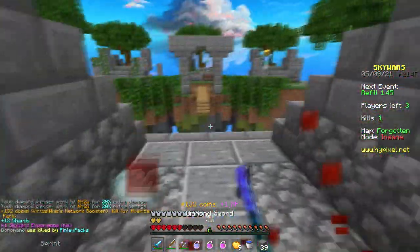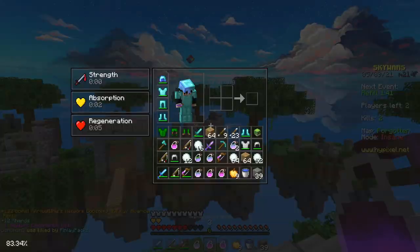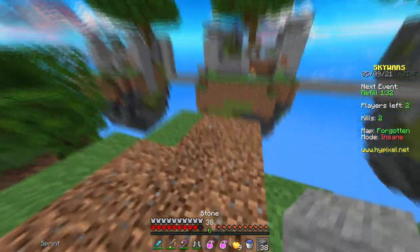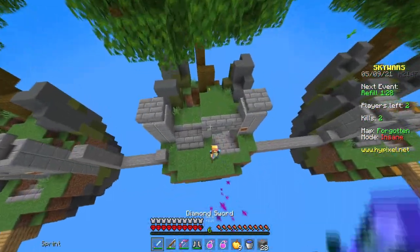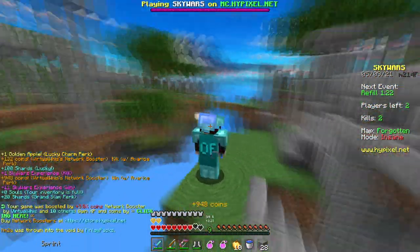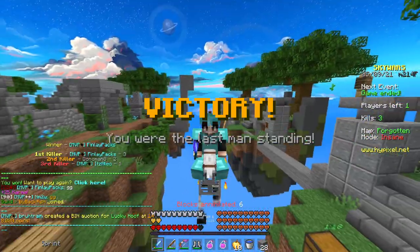Oh wow, he survived again. This is the last guy — I have this frog potion. Is he gonna expect this? No he's not — kaboom! Oh my god, why is he playing like this? Please don't have another ender pearl. Nice, we actually won! Alright, now let's try out the pink version.